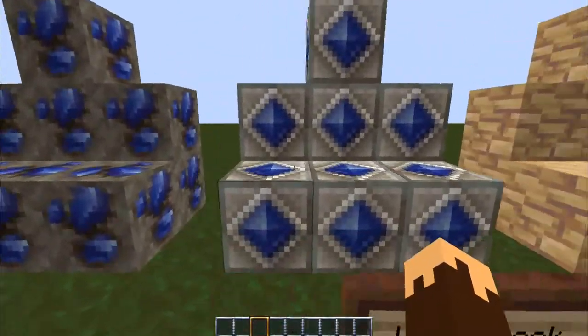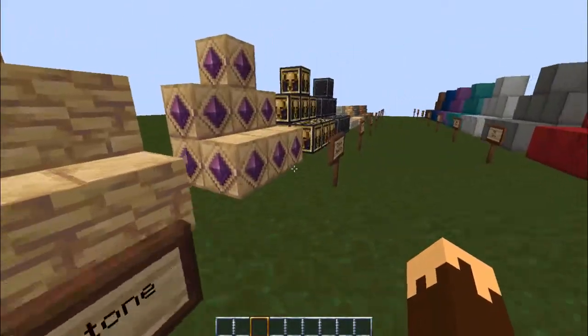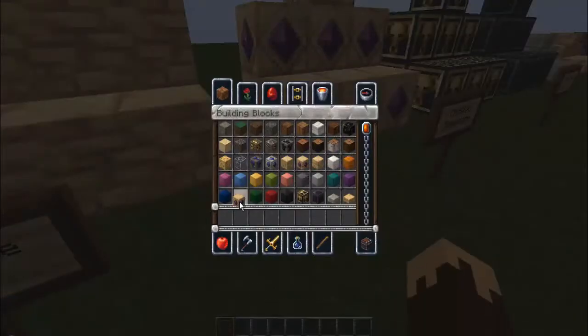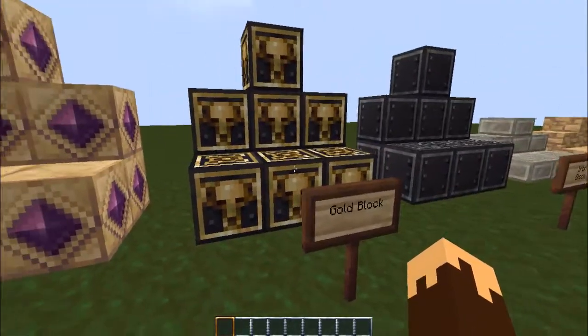Birch logs, jungle logs, sponge, glass, lapis ore. Lapis block — it's a lot different. Sandstone. Chiseled sandstone — yeah, it is chiseled sandstone. That's weird, it's got some lapis in it.